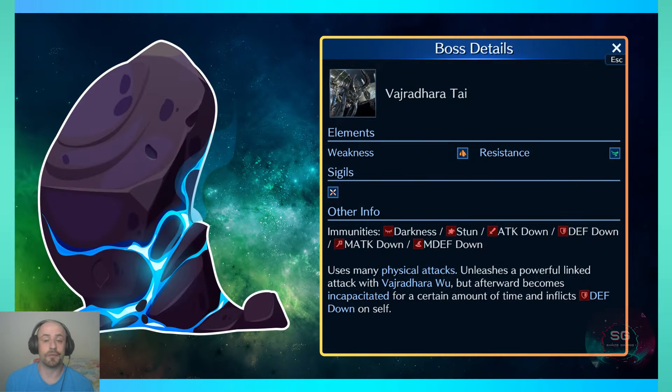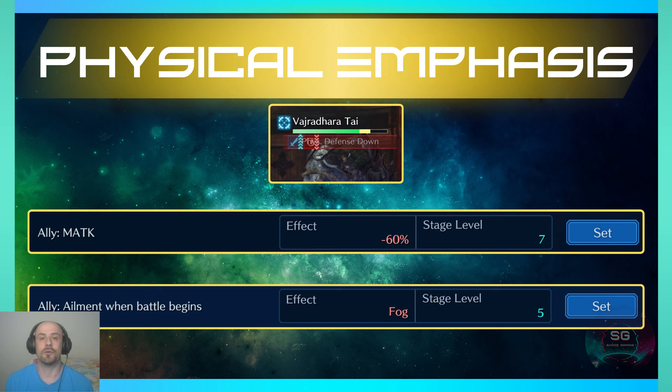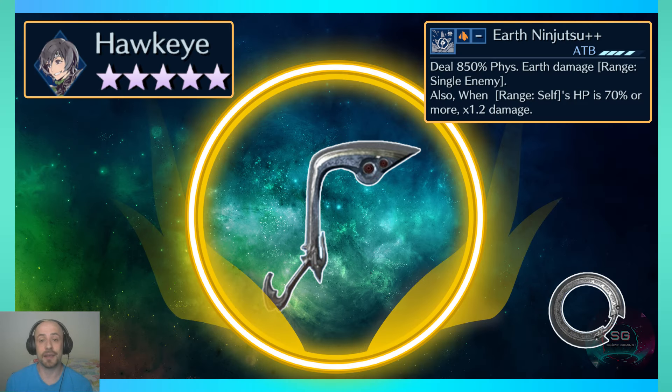There are two trials — you can do either one and the best score will win. The first one is against the Bajradara Twins. It's a birth-based trial with a physical emphasis for three main reasons: after they do their ability they drop their physical defense to maximum, so you do tons of physical damage; there's a magic attack minus 60 score boost; and there's fog which only affects magic abilities. Yufi's new weapon, the Hawk Eye, is king for this trial — it's a ton of physical earth damage.